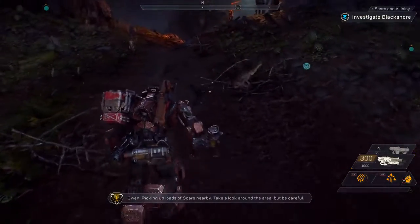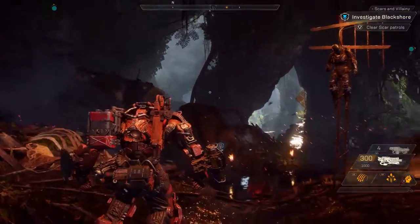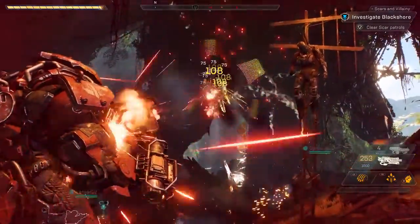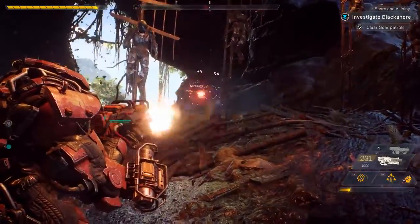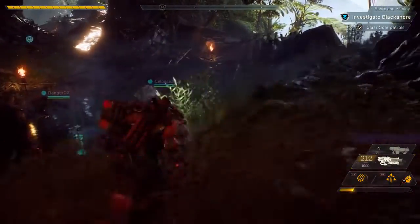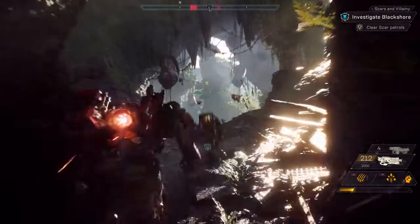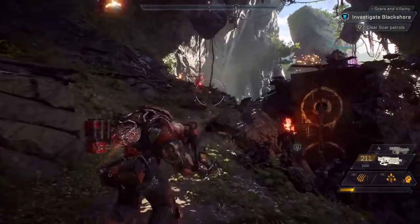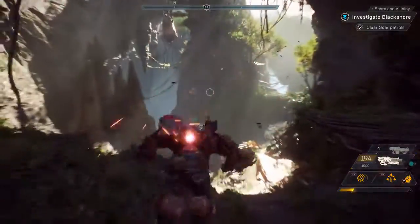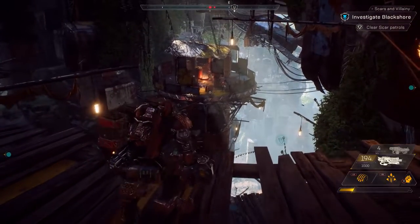Owen, what's the plan here? Picking up loads of Scars nearby — take a look around the area, but be careful. Owen is our cipher and guide for the mission and will provide valuable intel. The Scars are relentless invaders who crave the ancient power of the Shaper technology, and they're in a constant conflict with the Freelancers. Up ahead we have a Scar watchtower — our squad should probably tread lightly here so they don't call for reinforcements.